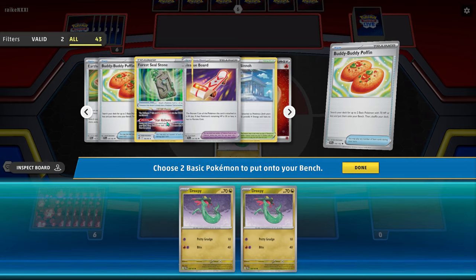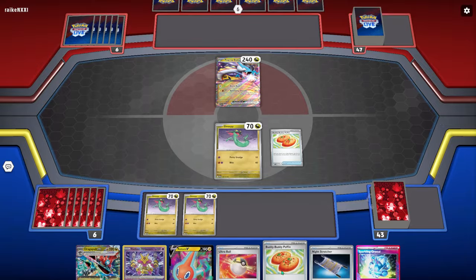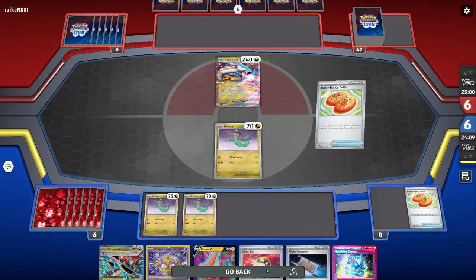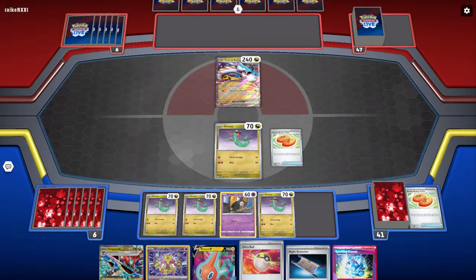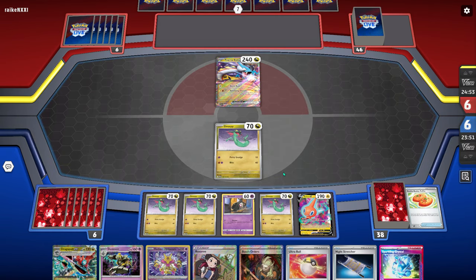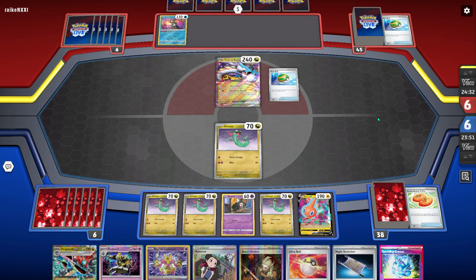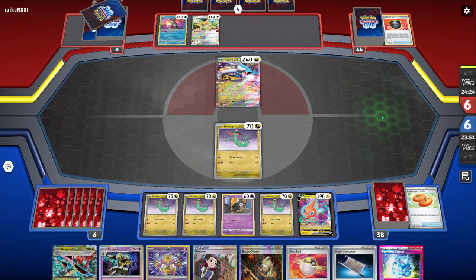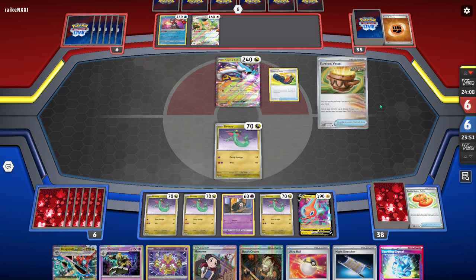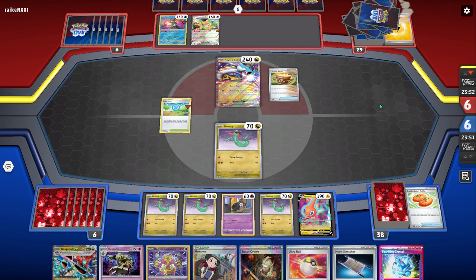Game two we are up against Raging Bolt. I won the coin flip and chose to go first - of course they're going to probably start off with a knockout, which is pretty unfortunate and puts a lot of pressure on. I know the guy that won the regional beat quite a few Raging Bolt, so this matchup can't be as bad as it seems. This is the first game I played with the deck and I don't think I played it that well - I immediately make mistakes by way overfilling my bench with all four Dreepy.